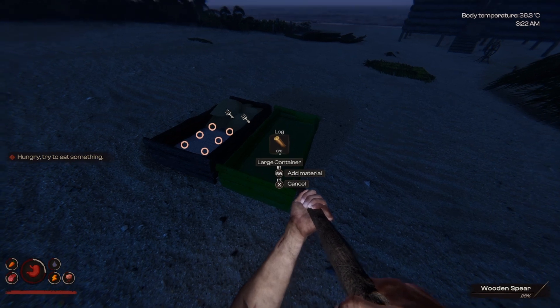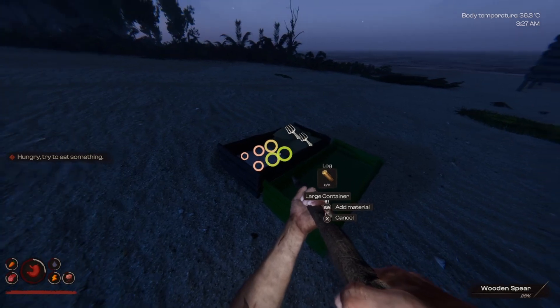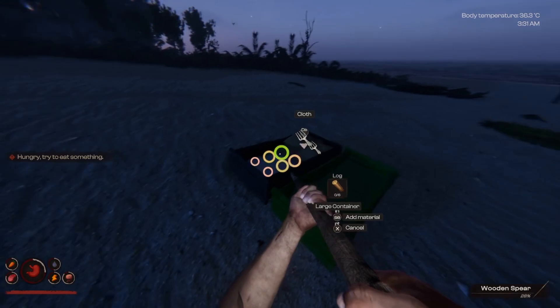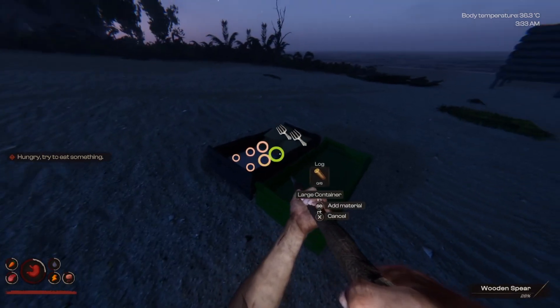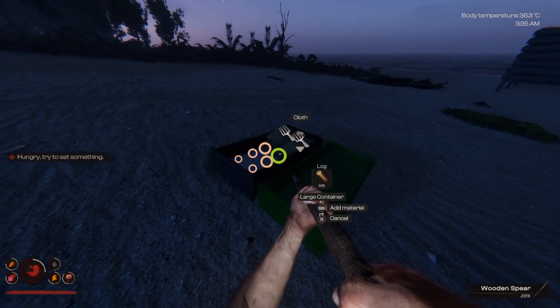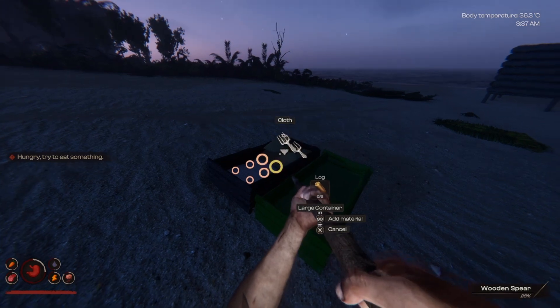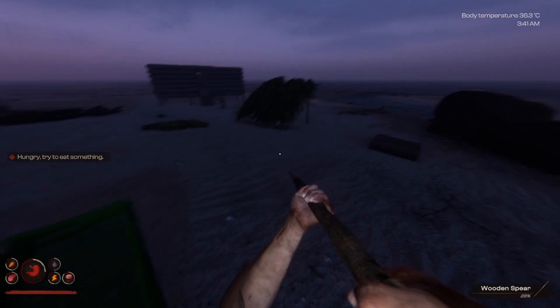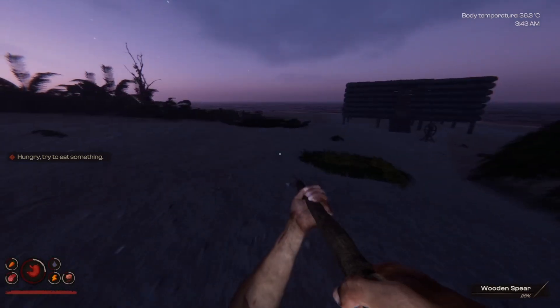So that's two to three palm trees is all that will take to build the storage, which will allow you to carry a whole lot more stuff and store things so you don't have to carry it all around. You can carry only what you absolutely need, and that's definitely going to become more important as we start traveling to other islands.